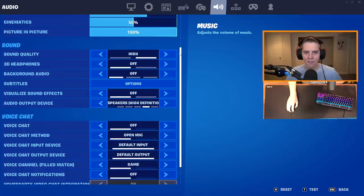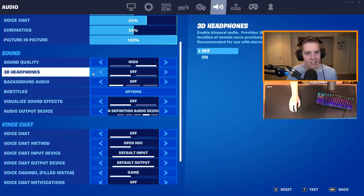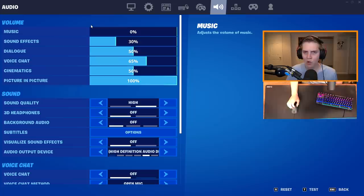To finish up the video, here are the audio settings — these are going to differ from person to person. Sound quality: put on high. Low sounds kind of cool but it cuts out and has a lot of bugs. 3D headphones — do not use it. That's audio settings in about 20 seconds.